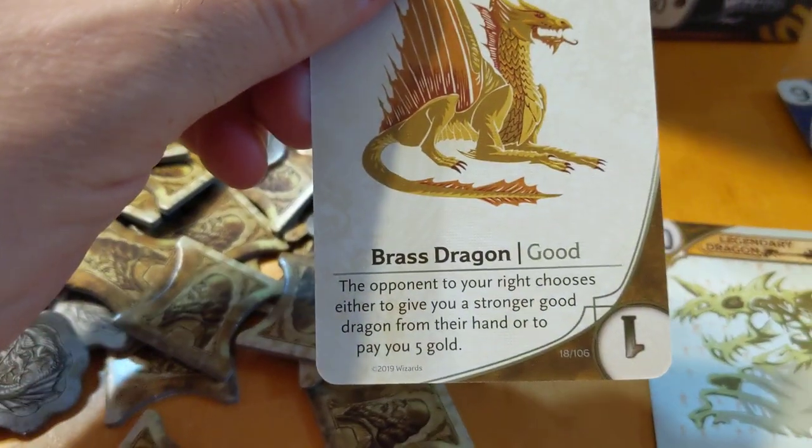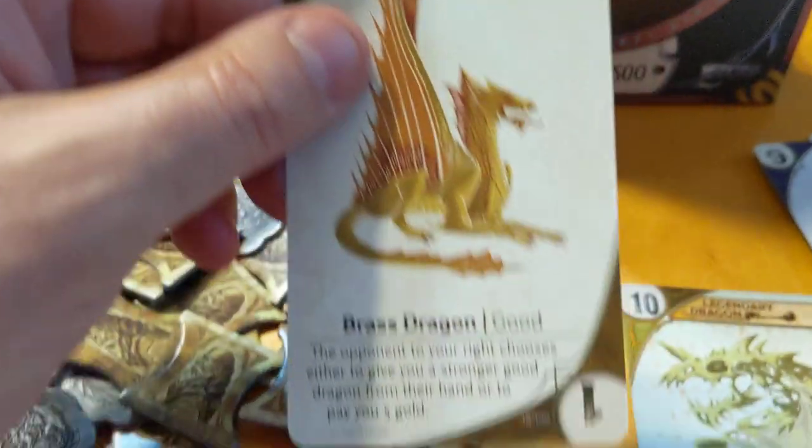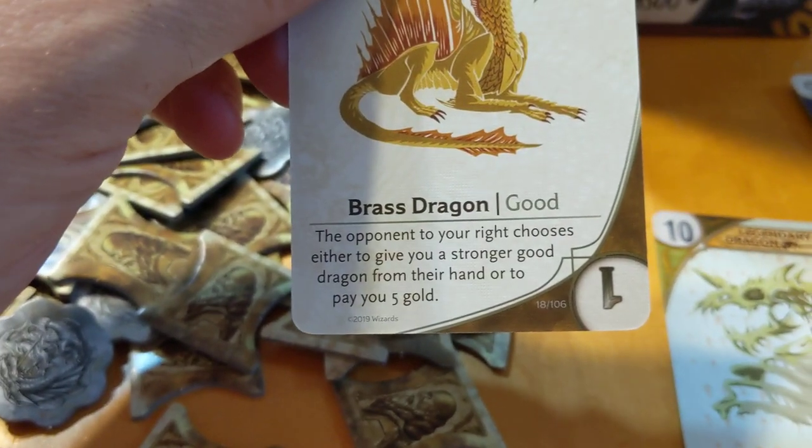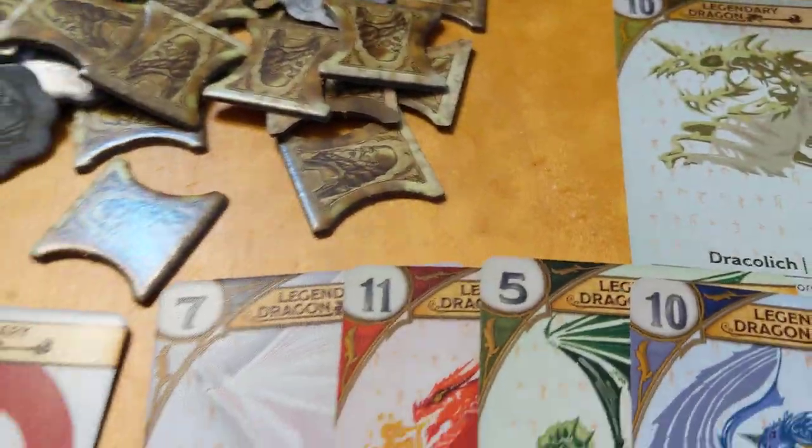The brass dragon: the opponent to your right chooses to either give you a stronger good dragon from their hand or pay you 5 gold. Since the brass is a 1, pretty much everything qualifies as stronger. Those are all the different powers that the dragons have.